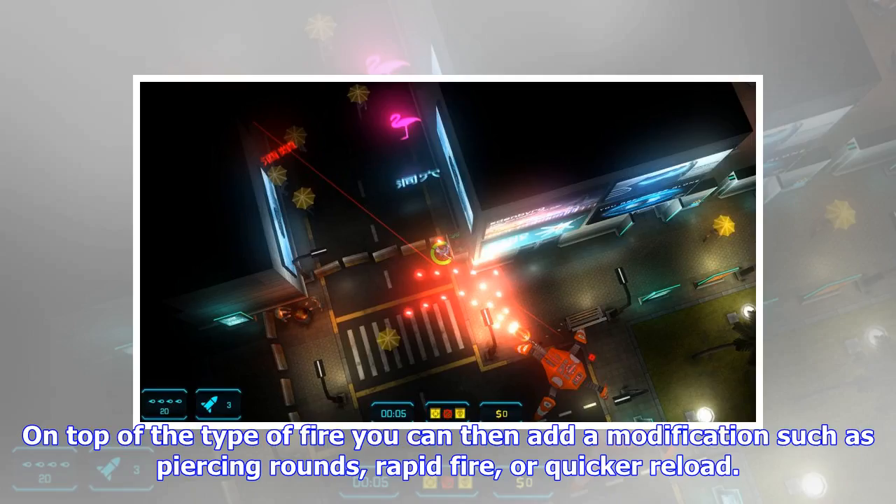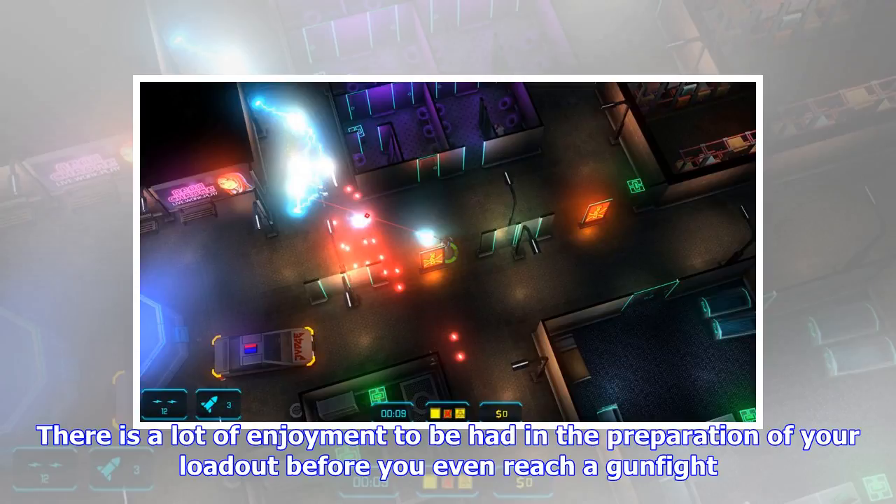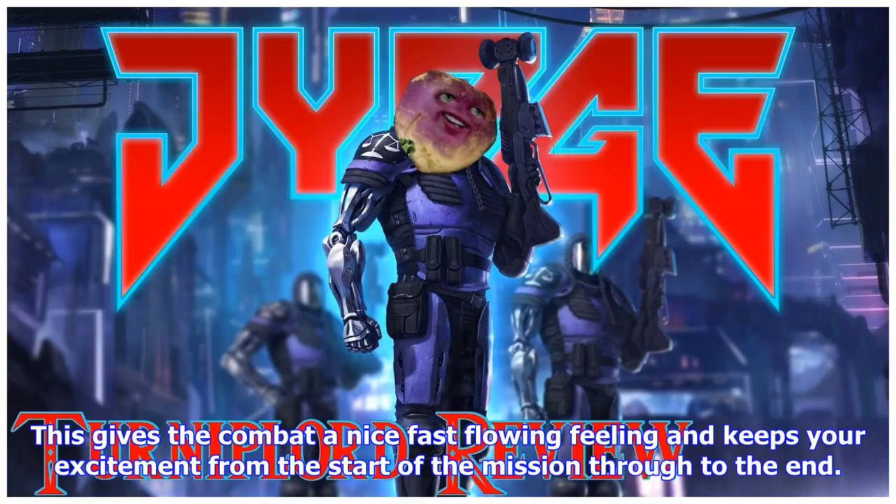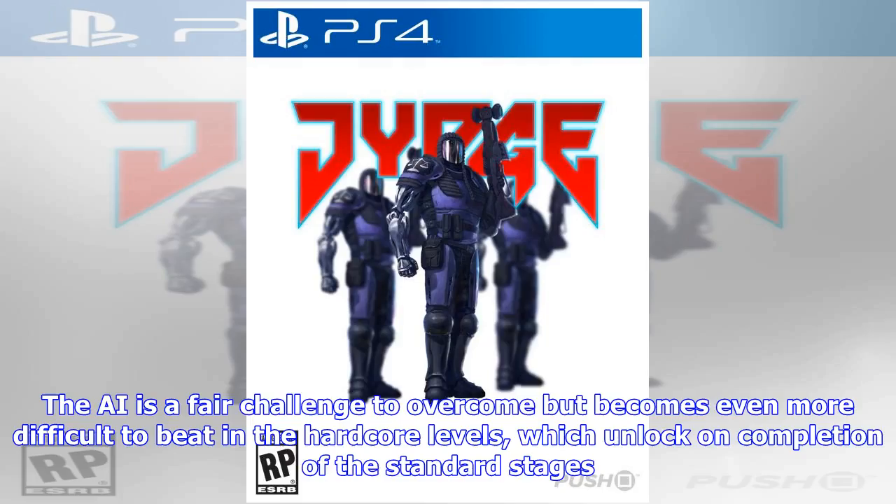The gavel gun has two types of fire — lead bullets and heavy rockets — but alternatively you could opt for a laser gun and stun grenades, or one of the many others on offer. The choice is all yours, so long as you've got the confiscated goods to afford it. On top of the type of fire, you can then add a modification such as piercing rounds, rapid fire, or quicker reload. There is a lot of enjoyment to be had in the preparation of your loadout before you even reach a gunfight.